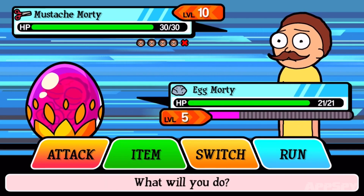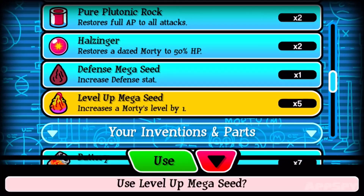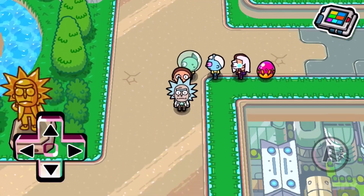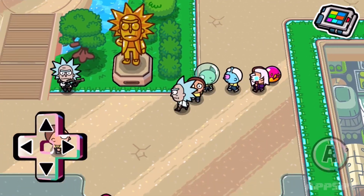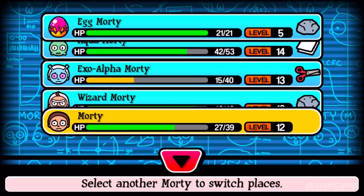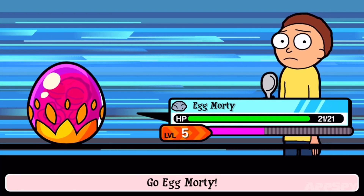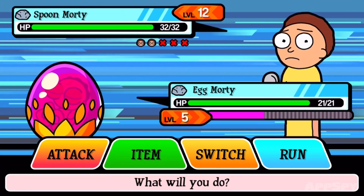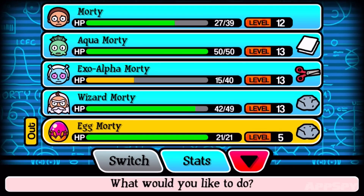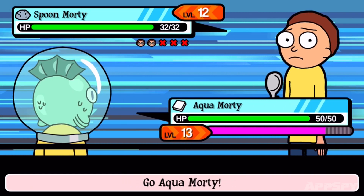If you have any level boosting seeds, it's tempting to use them now, but you'll want to save these for later. It's much easier to manually level up your Egg from 5 to 6 than it is from 19 to 20. Instead, my top tip for you is to switch your Egg Morty to the top of your Morty list. This means he'll be automatically deployed first in battle, allowing him to soak up some XP before you tag in with another more powerful Morty. Rinse and repeat this process with every enemy, tagging your Egg in and out of battle until it's about level 14.